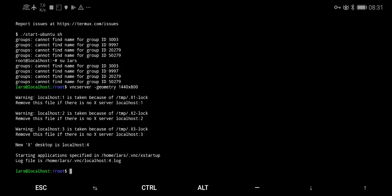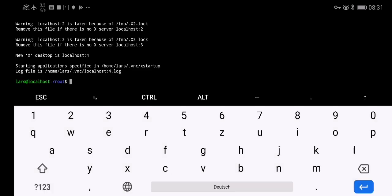You will eventually run into the problem that your phone has killed the Termux process, and that also means the VNC server didn't remove the lock on the VNC server. So you have to go to the temporary directory and remove the file there. You can do it by commands, or if you're lazy like me, you install Midnight Commander.